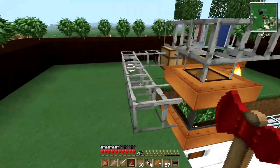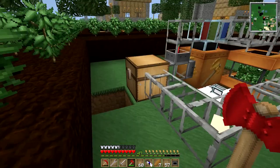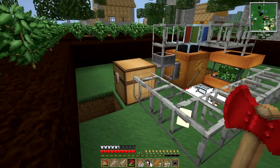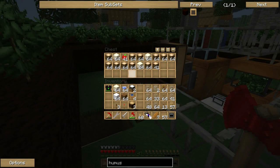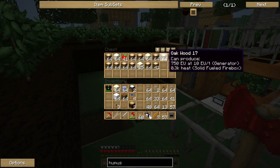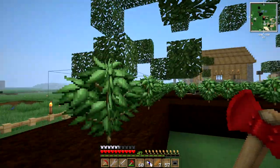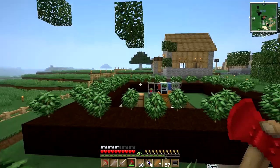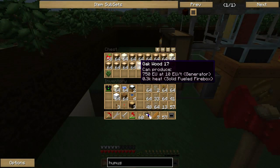Both are connected via glass fiber cable to the Cyberlabs power supply and this has been running for about an hour. Look in this chest — we've got a ridiculously large number of stacks of oak wood, sand, and almost a full stack of apples. The same goes for the second automatic tree farm over here. Look how many logs we've created.